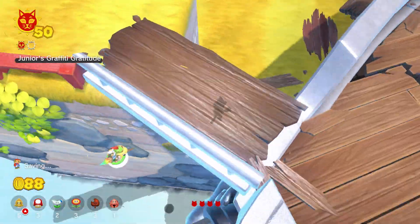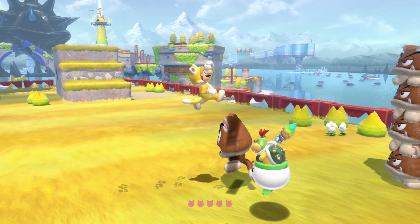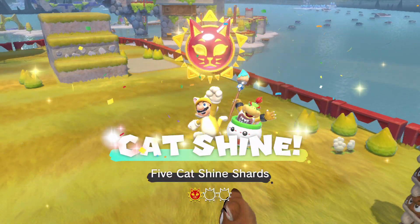The fifth shard is located near the lighthouse where the goombas are — just defeat the goombas to claim the shard. And that's it for this guide, so thanks for watching and see you guys next time.